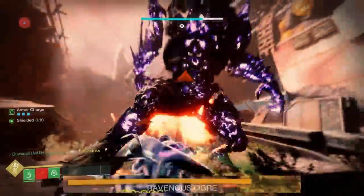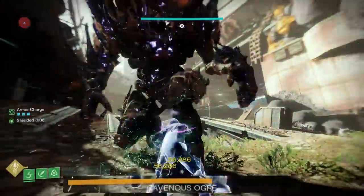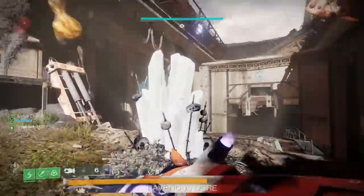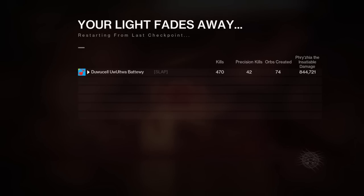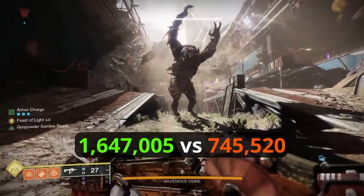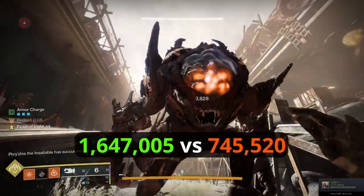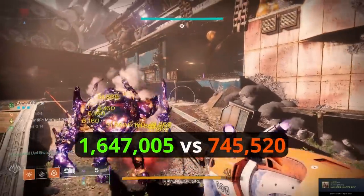Anyway, if you trust the end screen damage numbers, the Stranded Super should be doing around 15% more damage than a Blade Barrage. But currently, with some pixel measurements, I'd guess that the Stranded Super fully buffed does around 1.65 million damage, which is 220% the damage of a fully buffed Blade Barrage — meaning the Stranded Super deals more than twice the damage of a Blade Barrage.